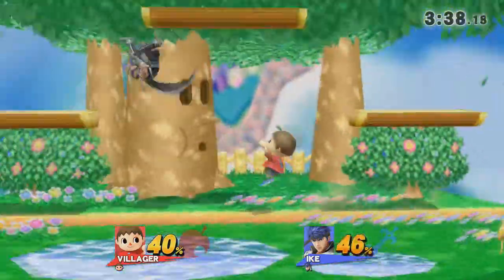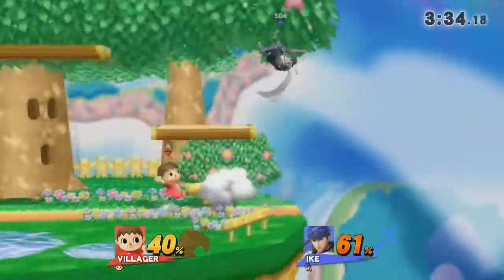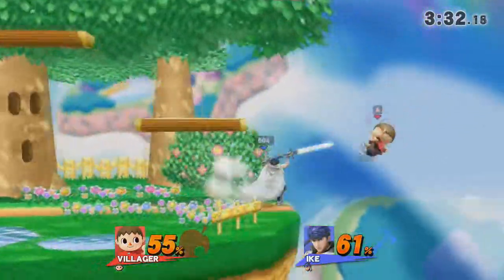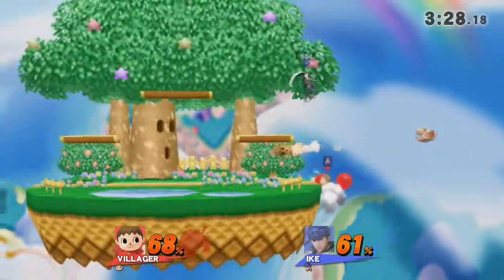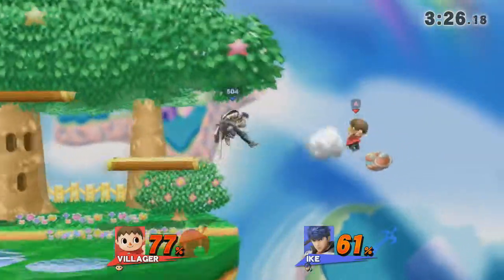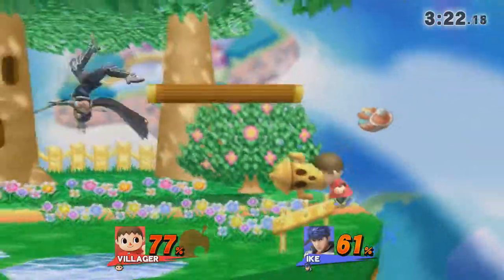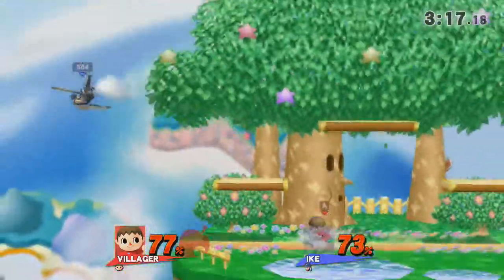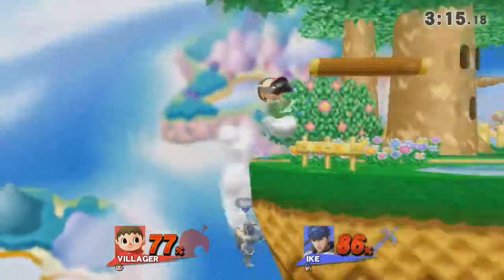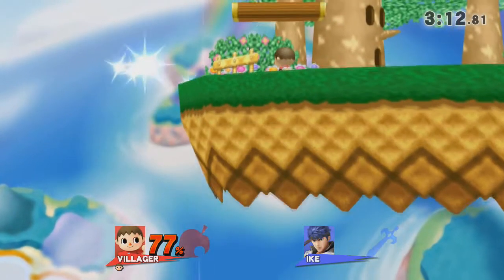Ike is actually a pretty underrated character — the patch has been very good for him. Just his strength, and he's much faster than he was in Brawl. If that was a back air, that probably would have sent him off stage. The down air spike — Aerialite's going to take game two, so we're going to see a game three now.